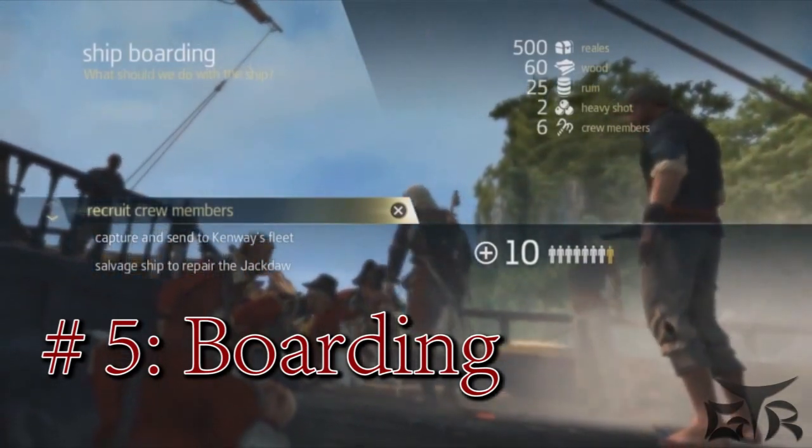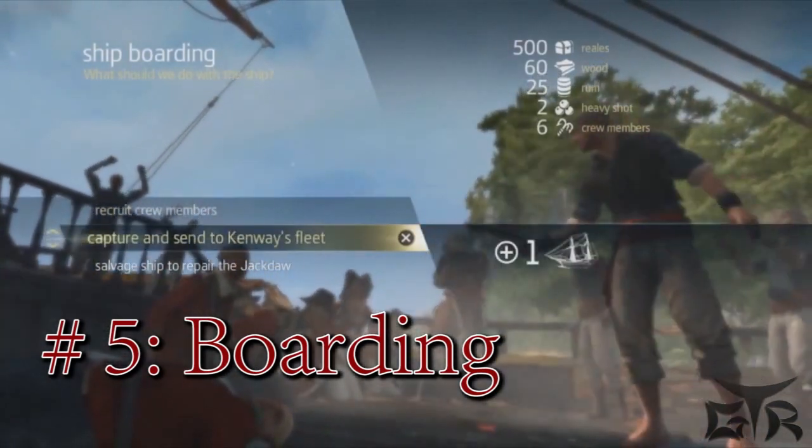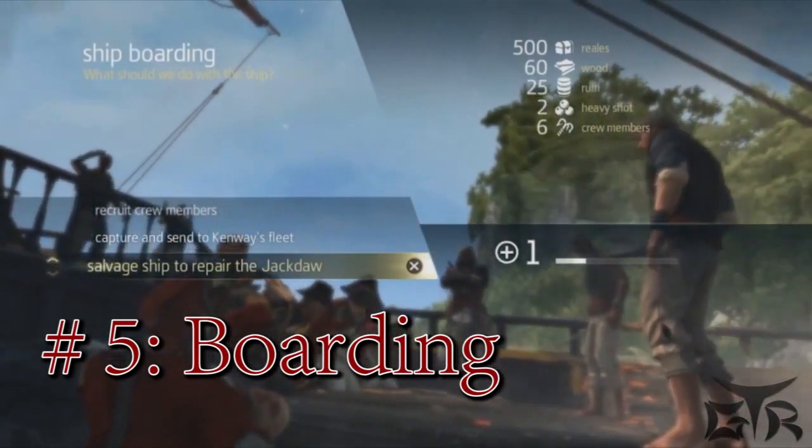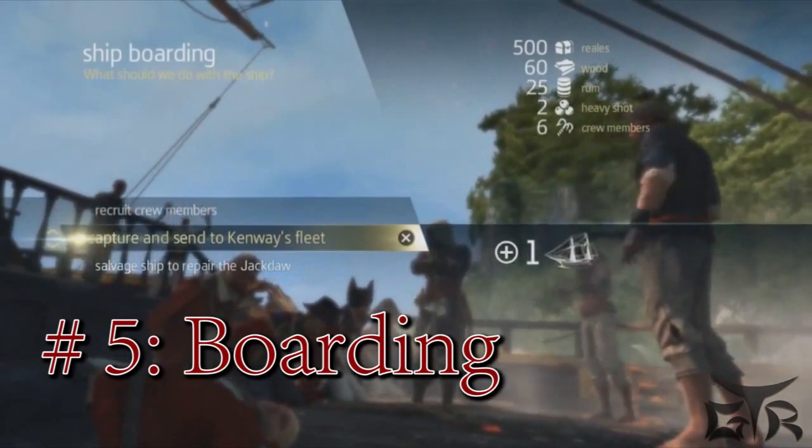Now that we've plundered the ship we're going to gain that rum we saw earlier, but we're also going to gain ammo, crew members, and some gold. With every boarding there are three options: you can gain crew members, you can send the ship to your fleet, or you can salvage a ship to repair the Jackdaw if you took too much damage in the fight. In this case since we did well, we're going to send the ship to our fleet.